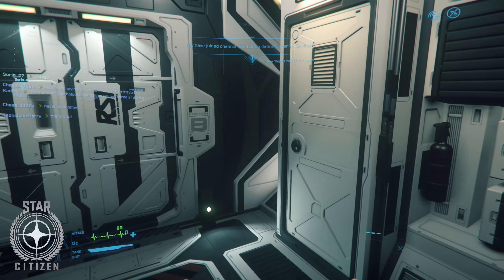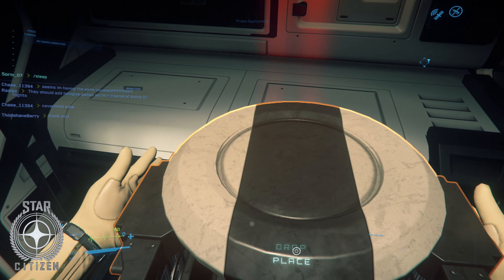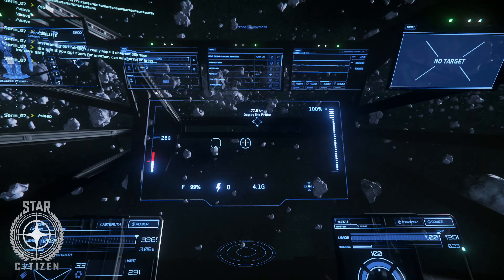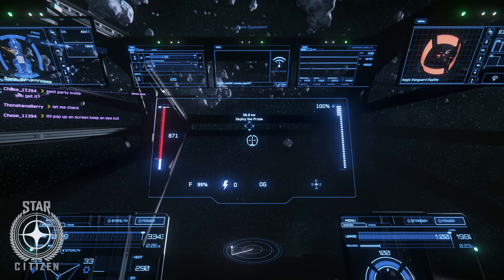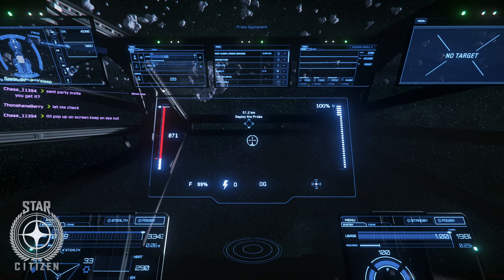All right, so once you get in your ship, you just need to set your package down on any surface, and then we're going to quantum travel to the deployment site. I don't know if there's always enemies that you run into on the way to the deployment site, but I found that you don't even have to fight them. You can just fly past them, so I would recommend that if you're in an Aurora or one of the starter ships.